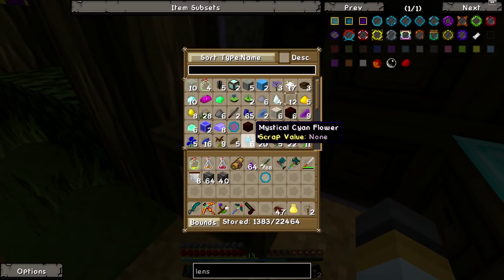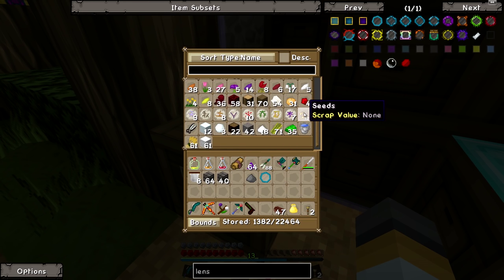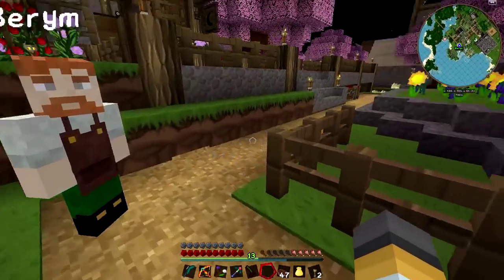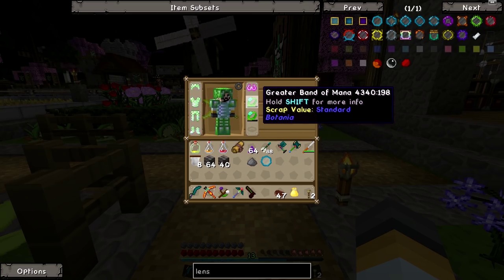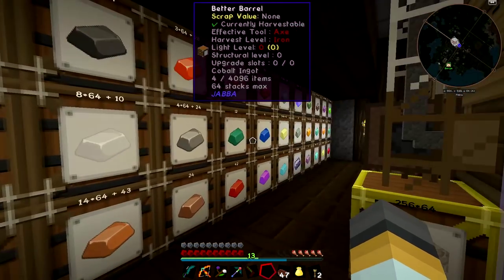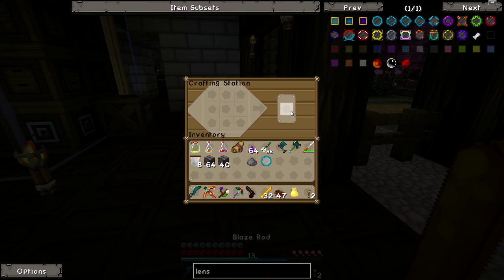Now we need a fire charge which is gunpowder. There's one - that's handy. Also coal - I don't see any coal. The final ingredient is blaze powder. There must be blaze powder in here - maybe not, but we can always use the special metal vulcanite. Let's go get some blaze powder and coal to finish up this mana lens. I've got a couple of rings charged up - I've made another greater band of mana, both of them pretty full, should keep me flying for a long time.